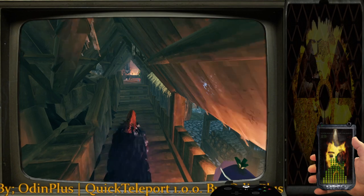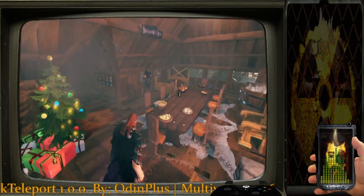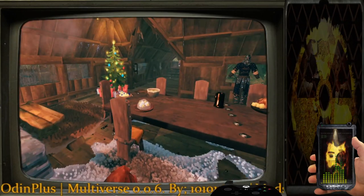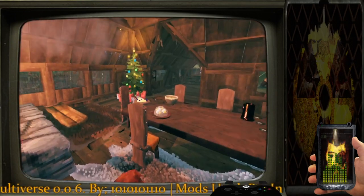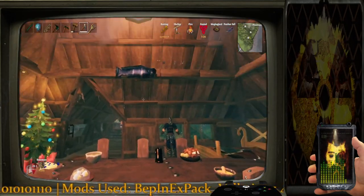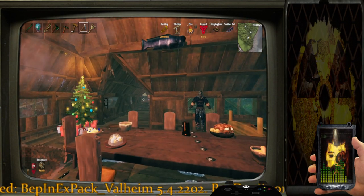Go up the stairs, down the hallway, take an immediate left for roof access — but if you continue further down the hallway you've got a dining room right here. I'll toggle the HUD back on to show that this is a comfort level 17 — it kind of ruins the video a little bit but just to prove it: comfort level 17 right there at the top.